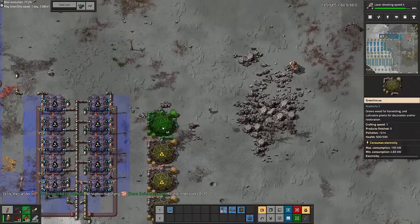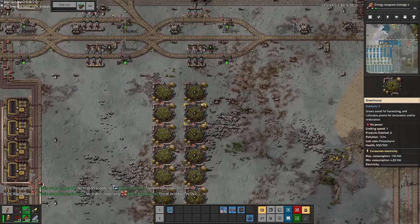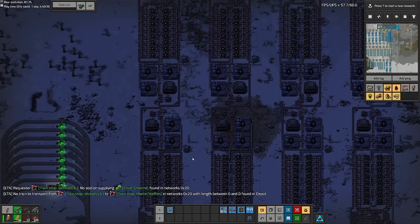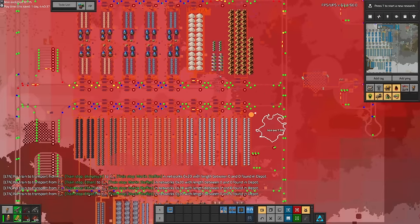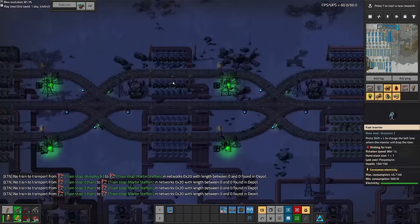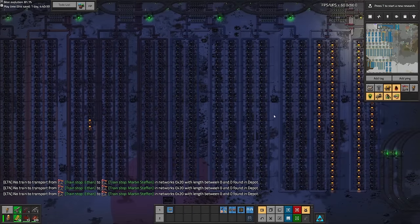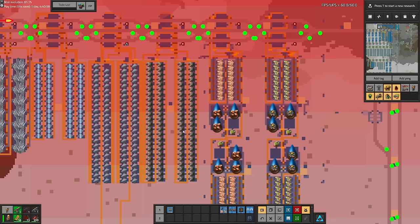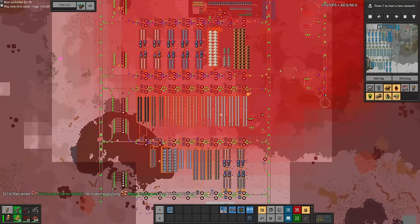Even though at this point we were still only making resources we'd already started making in the starter base, I still felt like I was making some serious progress. After setting up greenhouses to produce wood, I added more blocks to create coke, steel, silicon, and quartz — unfortunately I lost the footage of this. We've pretty much used all of the train stops in our starter block and we're ready to move on to intermediate products like circuits. The setup supports 6 belts of copper, 6 belts of iron, 2 belts of steel, 2 belts of quartz, and 2 belts of silicon. The main limiting factor was just how fast we could mine the metals and bring them in.